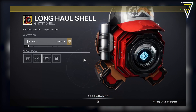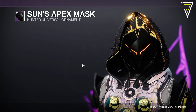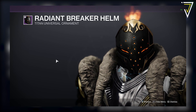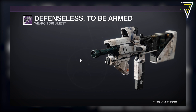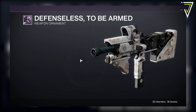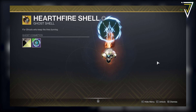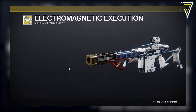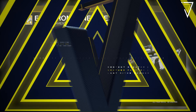Also in the main store: the Long Haul exotic ghost shell from Season of the Splicer for 2,850 Bright Dust. Universal armor ornaments for the Season of the Haunted Eververse legendary set include the Sun Apex Mask for Hunters, Dawn Singer Hood for Warlocks, and Radiant Breaker Helm for Titans — each at 1,200 Bright Dust. There's also the Defenseless to Be Armed ornament for the Calus Mini-Tool for 700 Bright Dust, the Eramis ghost projection for 1,500 Bright Dust, and the Electromagnetic Execution exotic ornament for the Arbalest for 1,250 Bright Dust.